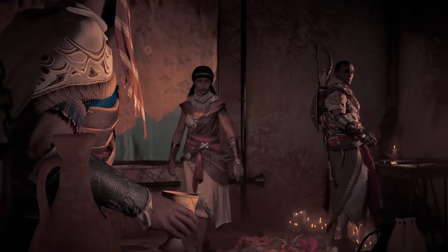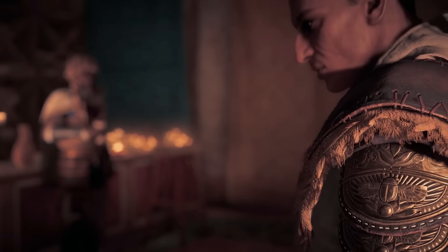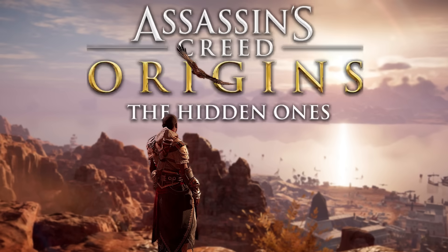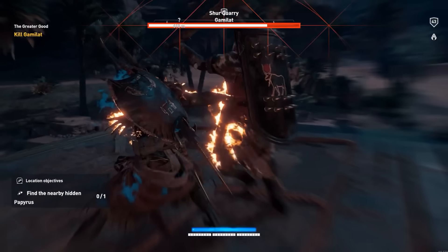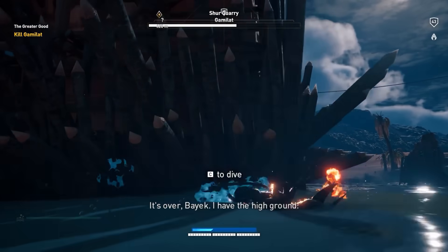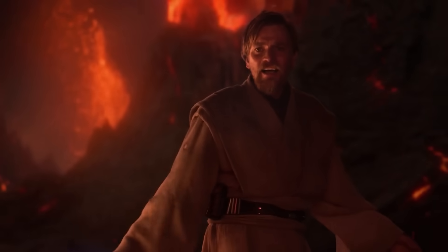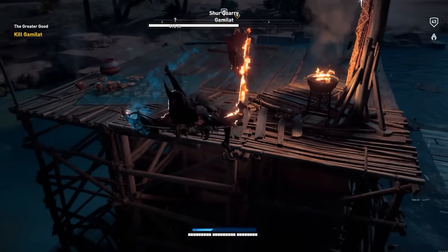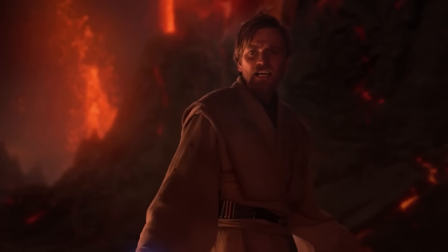There's a pretty amusing Star Wars reference hidden in Assassin's Creed Origins, more specifically in the Hidden Ones DLC. In the mission "The Greater Good," Gamelap will try to knock Bayek off a platform into the water using a ballista. If he manages to do this, he will say "It's over Bayek, I have the high ground" — an obvious fun reference to the iconic duel between Obi-Wan Kenobi and Anakin on Mustafar in Star Wars Episode III: Revenge of the Sith, where Obi-Wan delivers that iconic line before Anakin's failed leap.